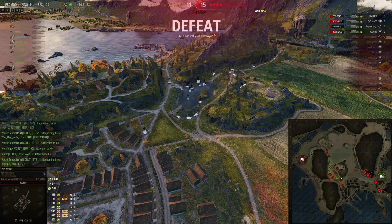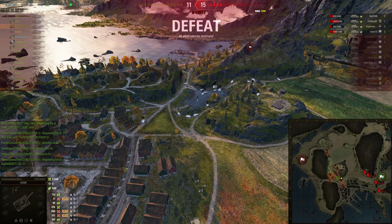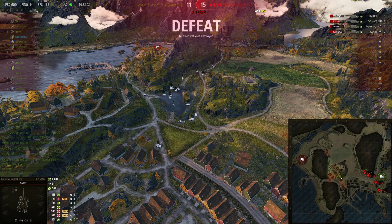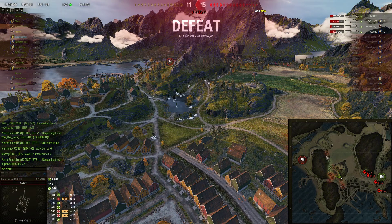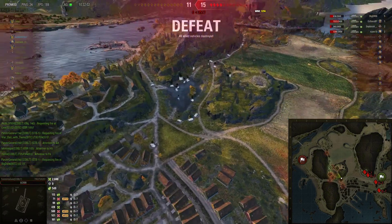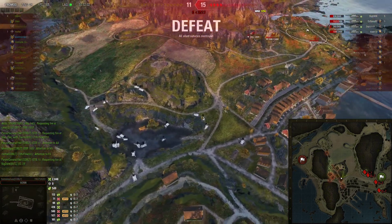If a team is gonna counter-push you one way, you wanna continue going away from them to get better ground. Had you gotten all your Chieftains up here, and then had the CSs back there killing the Sturge, they could've gone capped, and these Chieftains would've kept them in this dip. The only people they would've been allowed to bring back would've been the E3s. And E3s are way too slow — if you got the CSs capping behind the rock, your STBs could've taken this high ground and just perma-tracked them as the E3s tried to get back.